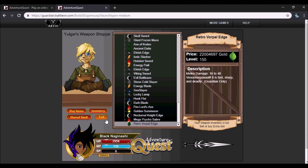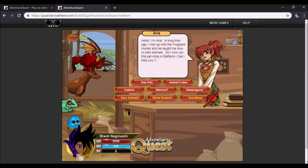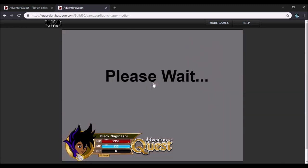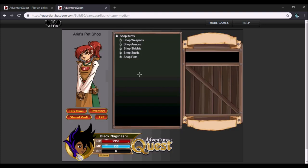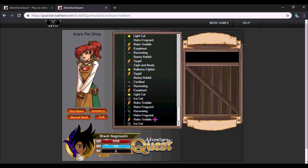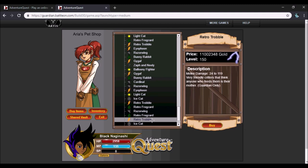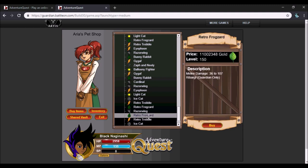Of course, there are the two pets: Trouble and Frogs Are. Go inside Area's pet shop and scroll near the bottom — they're not directly at the bottom but close to it. You'll see Retro Trouble and Retro Frogs Are. The retro Frogs Are has a more consistent damage range than the retro Trouble, which has a pretty spread-out range hitting really low or really high. Either way, they're still really good pets.